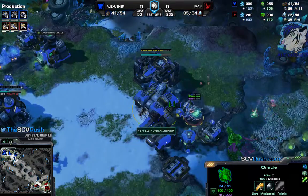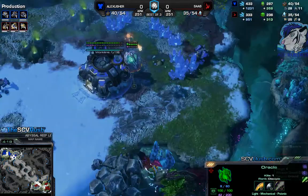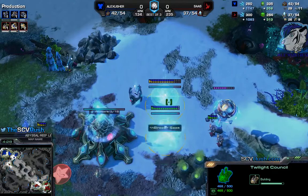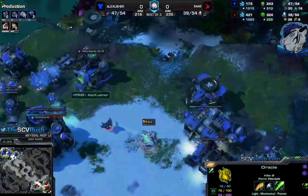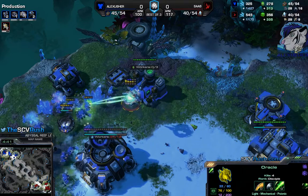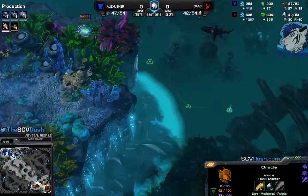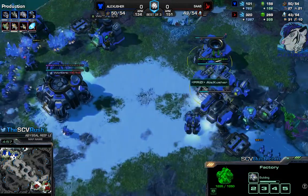He takes some damage but doesn't find much here. There's the cyclone. Got through the shields, dealt some damage with the oracle — which is nice. Robo and twilight — so he has all tech paths available right now. Oh now he's finding damage — six kills on this oracle, which is very good for him. This oracle paid off. Without this damage I would be heavily ahead economically, but I'm still ahead at some point.